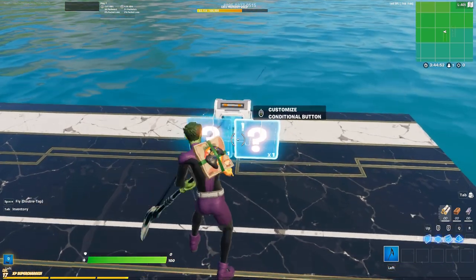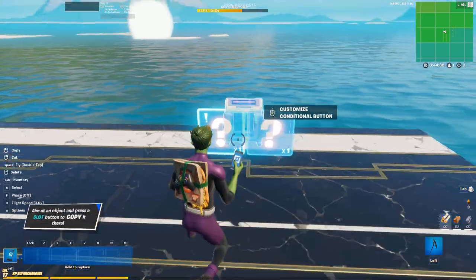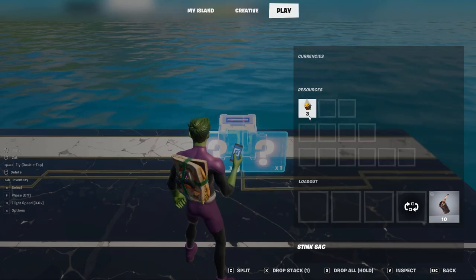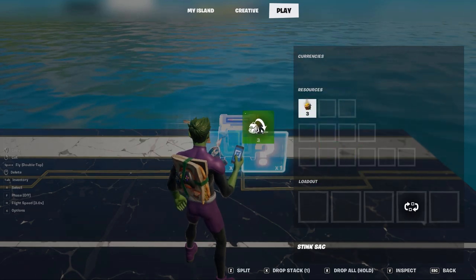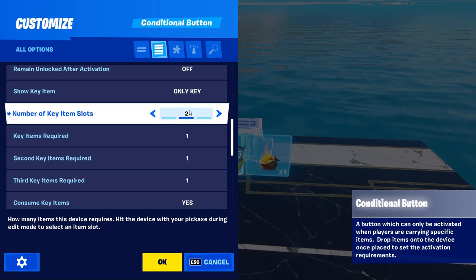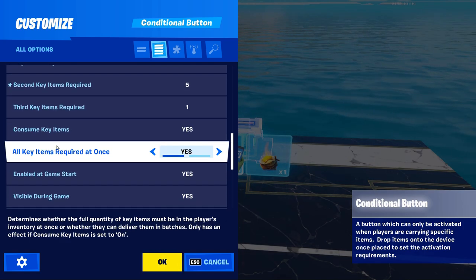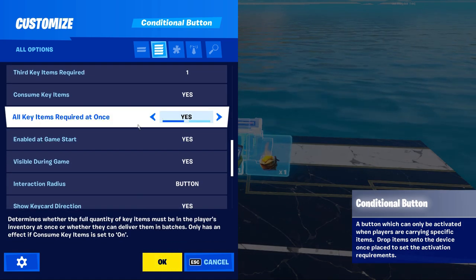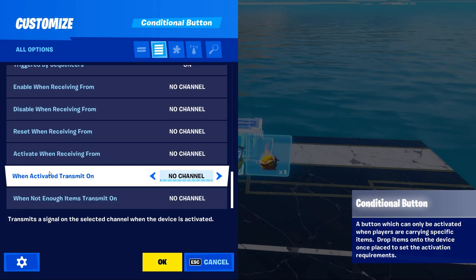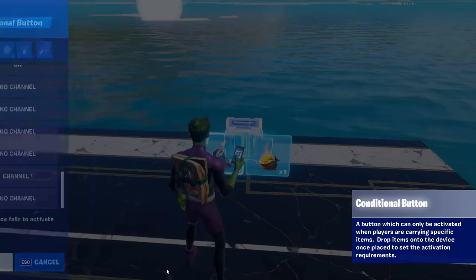There's a little white outline on one of the squares indicating which slot will be filled when you drop an item in. If you want the item to go into a different slot, just pickaxe the device and it will shift over. Once you drop your items in, you can also change how many of each item are required. We're going to set this to 5 rusty cans and 5 stink sacks to make a 5-stack of stink bombs — so set both key items required to 5, then go to the bottom and set "when activated, transmit on channel 1."